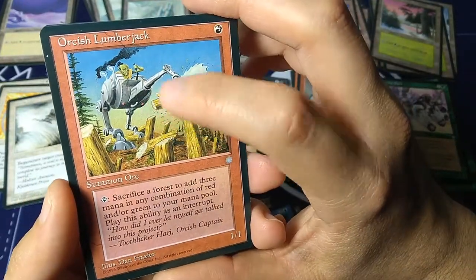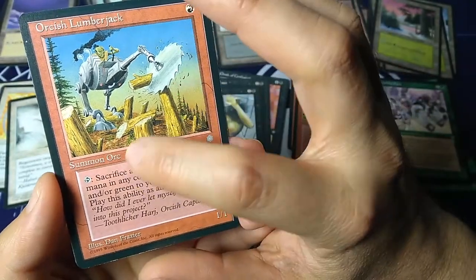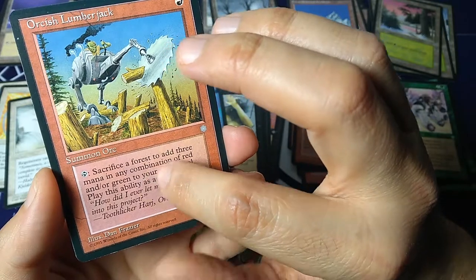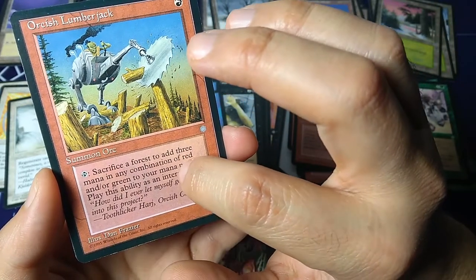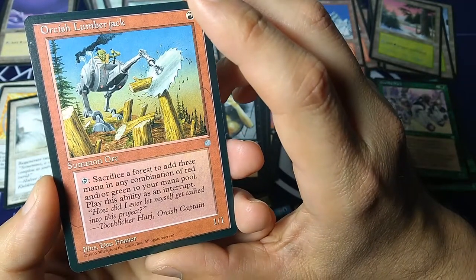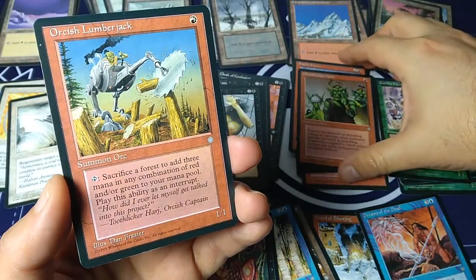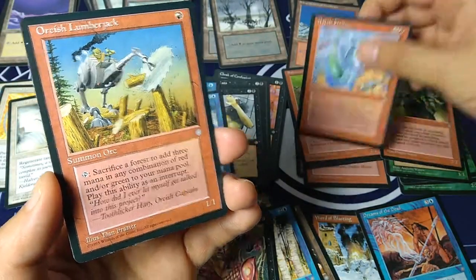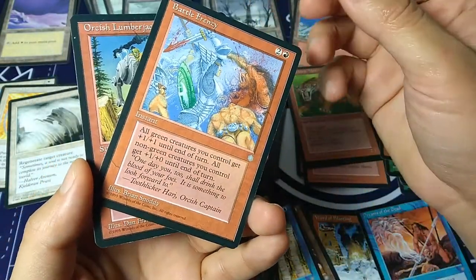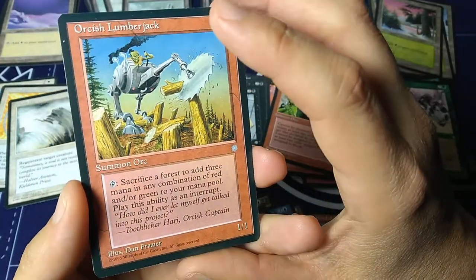Orcish Lumberjacks — I remember the art for this one, I never had it. For one red you get a summon orc, one one. Tap: sacrifice a forest to add three mana in any combination of red and/or green to your mana pool. 'How did I ever let myself get talked into this?' — Toothlicker Harge, Orcish Captain. So he was quoted talking about the blood of your foes, and then after that he's cutting trees. Art by Dan Frazier.